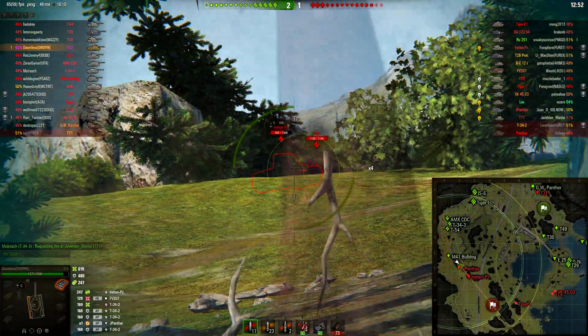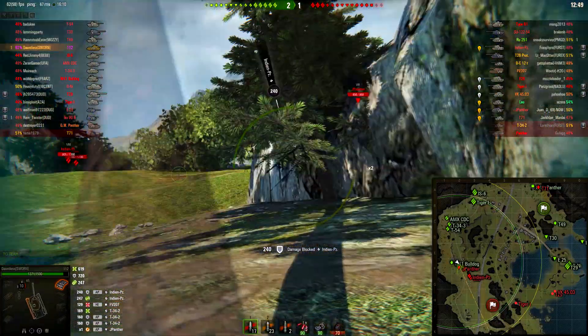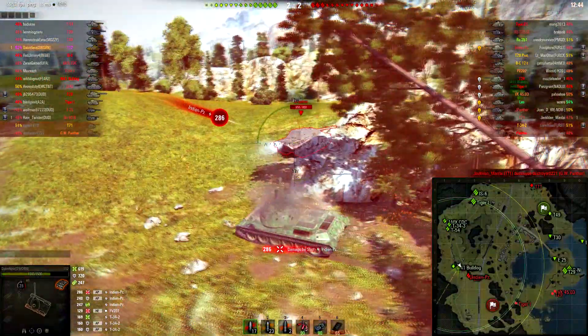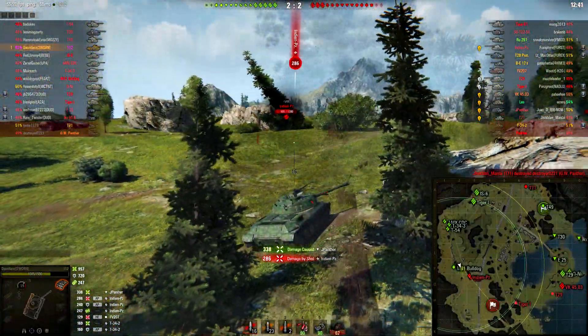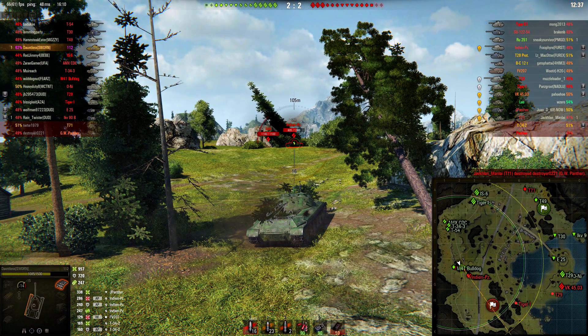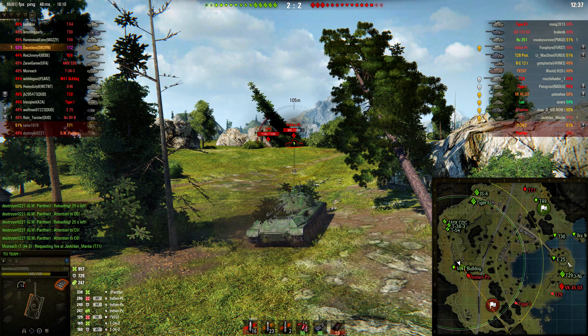I come around and realize that this Leo and this IndyPanzer are giving me shots, but I don't want to just blow my shot. I come around the corner and put one into the Jagdpanther. Things are looking pretty good, but what you'll notice is that our heavy tanks didn't push the way they were supposed to — they were kind of chilling on base for the longest time. I need to be super aggressive because as long as these guys are just camping up here, this flank could possibly fall, and if that happens we're going to be completely screwed.